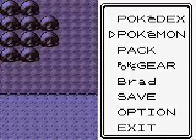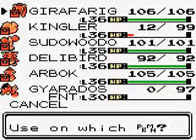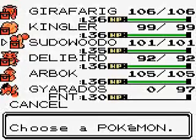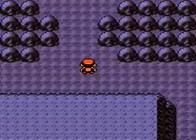Now that we're up here, what I'm actually going to do is use that Moomoo Milk that's been taking up space in our inventory to heal up Kingler, and then we are going to switch to put it up front. Our last battle before the Elite Four will be against our rival.